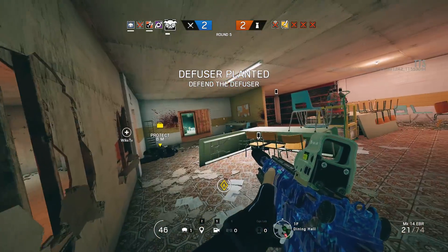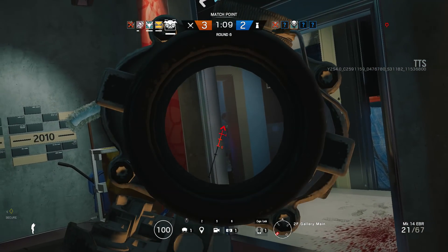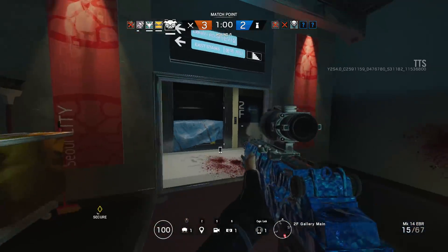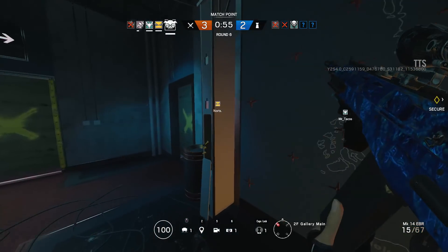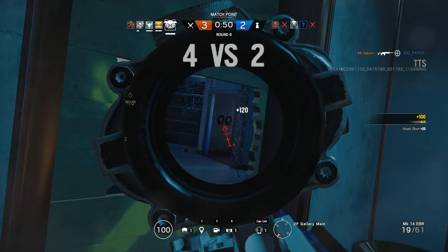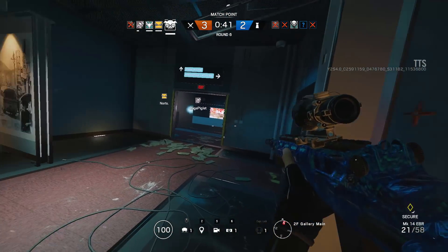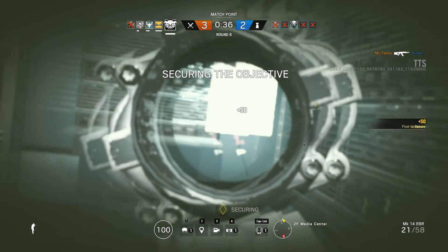One of the best things about Dokkaebi is the ability to hack into cameras. If the enemy is running Valkyrie, it's almost a direct counter to her — you'll have access to Valkyrie cams as well as the standard defender cameras. This is powerful not only for knowing enemy positions but also for locating and destroying Valkyrie cams if you're not running IQ. Information is key in Siege, and Dokkaebi's ability to gather a lot of it is what makes her gadget amazing. Jackal can be more effective for tracking one specific roamer, but for general intel gathering Dokkaebi is the best.